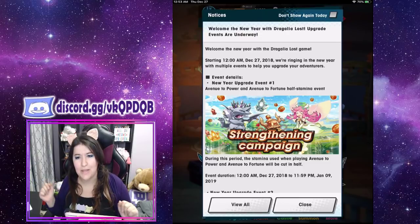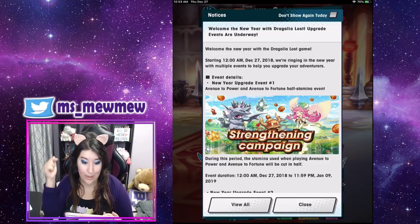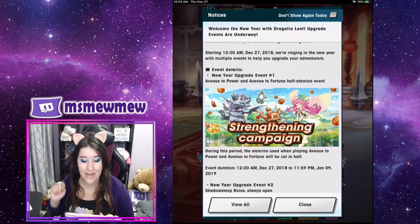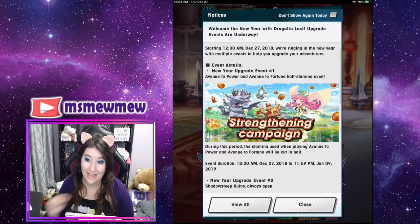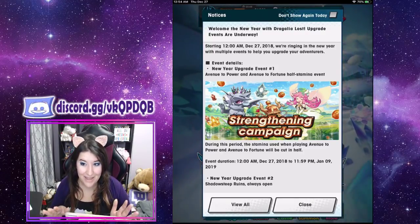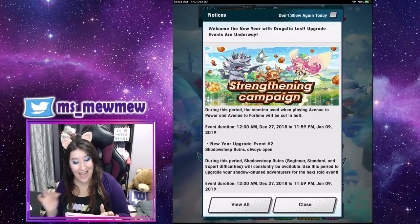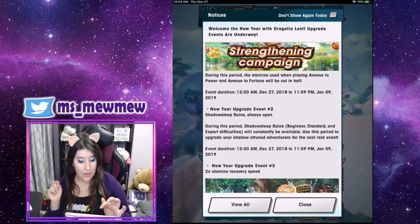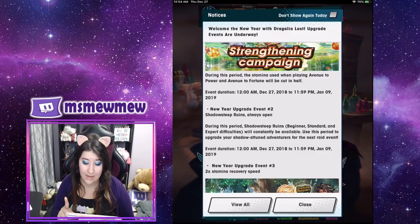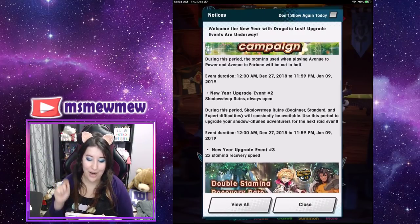Now that we're talking about New Year's, let's talk about the events coming with it. Starting on the 27th — so right now — we're beginning the New Year with multiple events to help you upgrade your adventure. The first event: Avenues of Power and Avenues of Fortune are at half stamina from the 27th to January 9th. Half stamina for Avenues of Fortune and Power. During this period, playing Avenues of Power or Fortune will cost half stamina. Then we have Shadow Step Ruins always open — Beginner, Center, and Expert difficulties will be constantly available. Use this period to upgrade your shadow adventurers for the next raid event — hint hint, nudge nudge — from the 27th to the 9th.